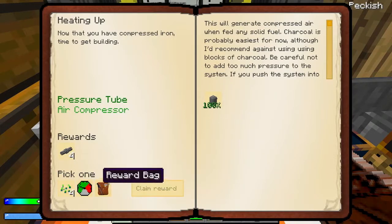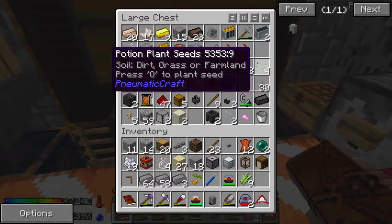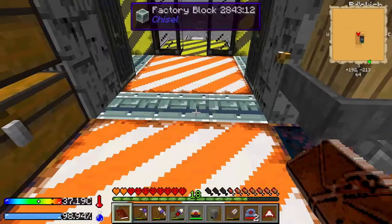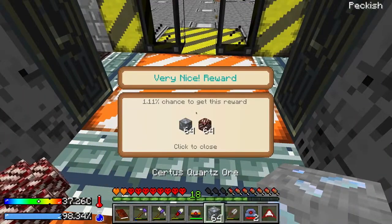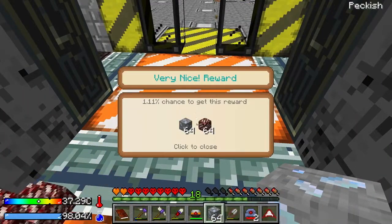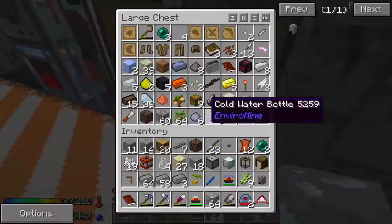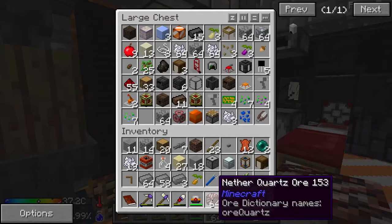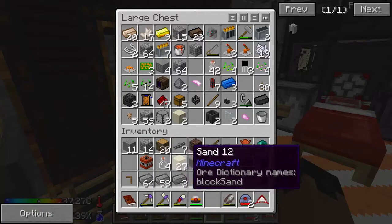Reward bag, pressure gauge, or lightning. Pressure gauges are super easy to make. Lightning — we have that. Creeper, squid, Polish and Polish — yeah, we have that already, so reward bag. That was Certus Quartz ore and that. That quartz will be really, really handy — we need quartz in the future.